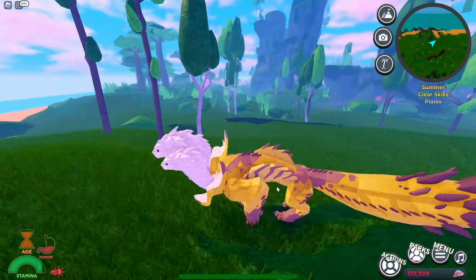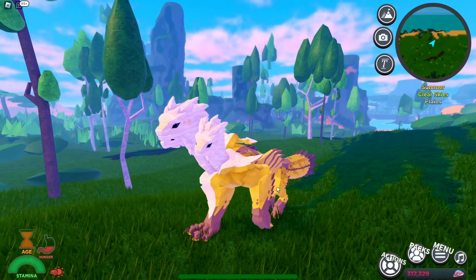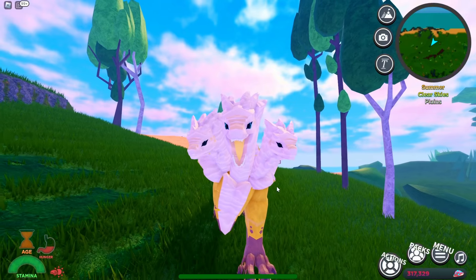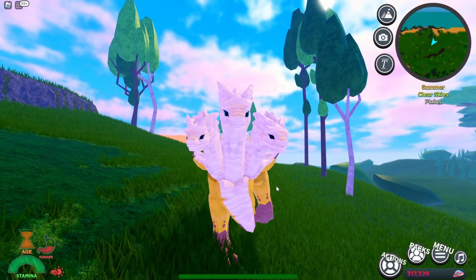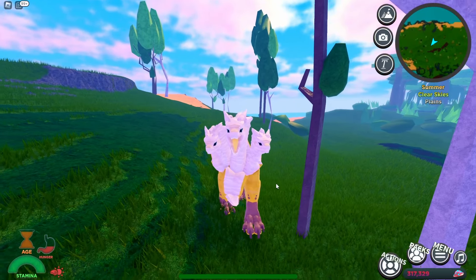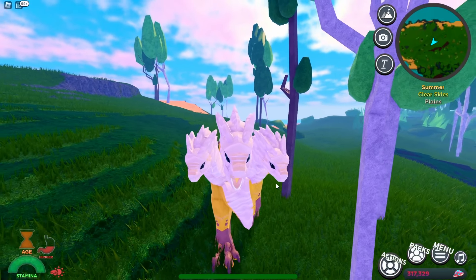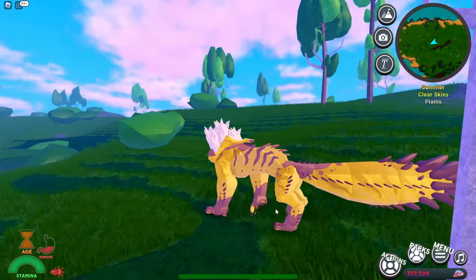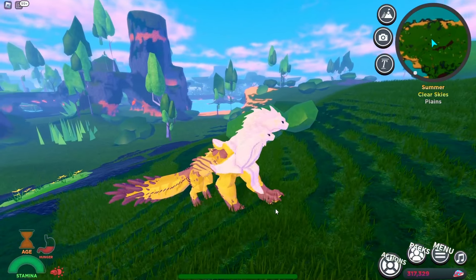We got the running animation right there. We showed you the walking animation, so let's go ahead and show you the broadcast call. This thing has some really cool calls — so this is going to be your friendly call, and here's your aggro call.